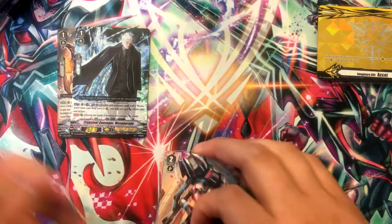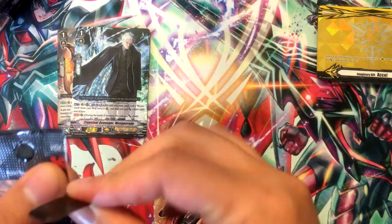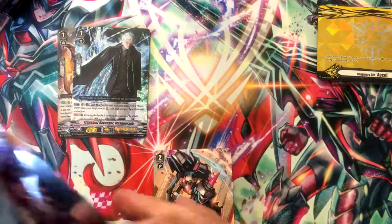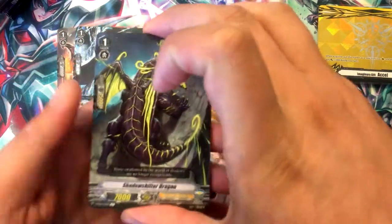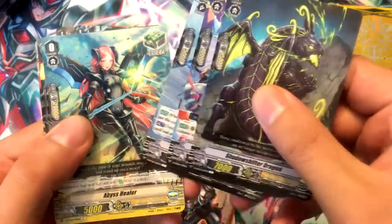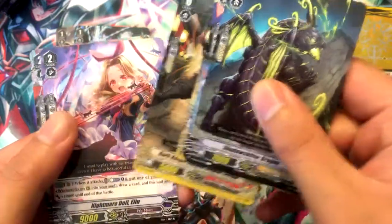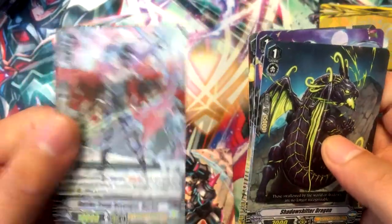Shadow Paladins are turning out to be... their mechanics are like, either deal with Blaster Dark or deal with specific attack power, like 5000. That's what I'm getting out of Shadow Paladin so far. Barrier Troop Revenger, Dorant.